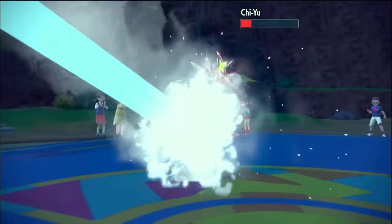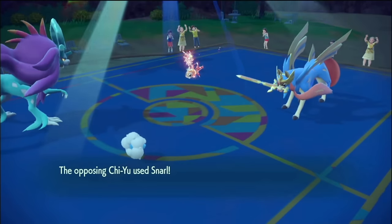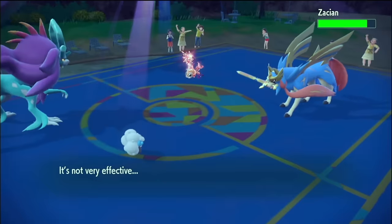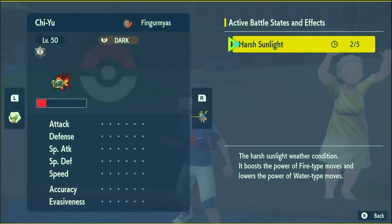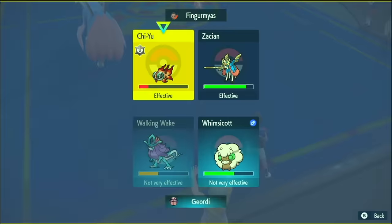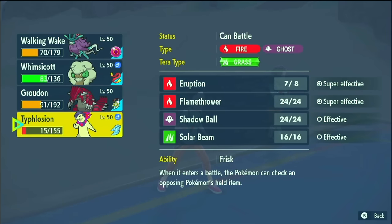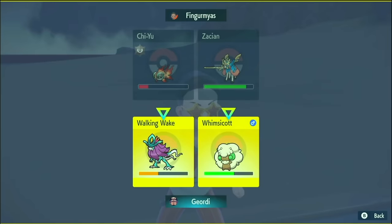We might still be able to KO — we are Life Orb. Close. I should have doubled that slot. Oh, there's Scarf — good to know. Scarf on Chi Yu, so I can guarantee a KO on that slot if I just Tailwind and attack it. Both Tailwinds are gone, they can't leave — well, they could, but they'd lose Whimsicott. Then I can Tailwind here and Typhlosion cleans up with Flamethrower.